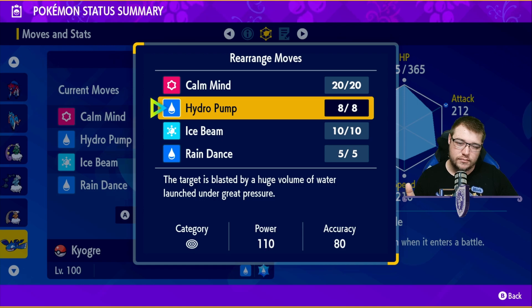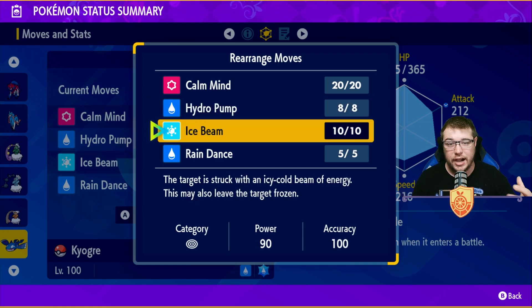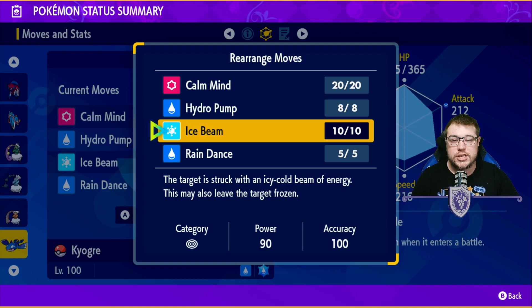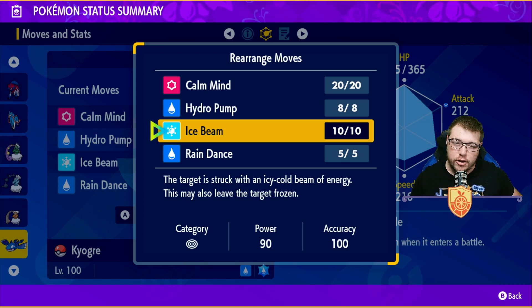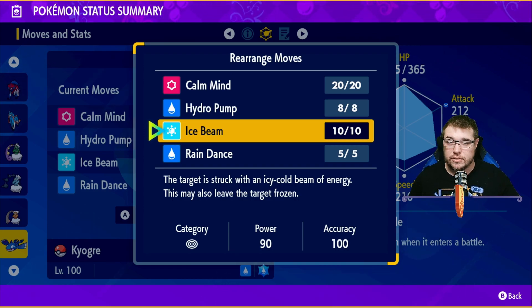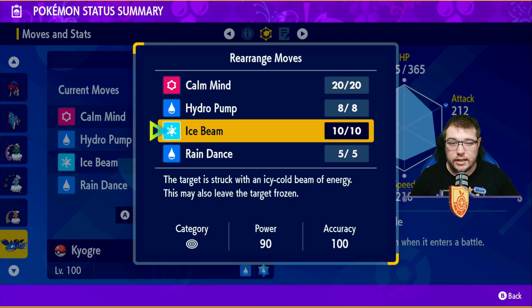Our last move is going to be Ice Beam. Ice Beam is a pretty solid coverage move — you have lots of options here, but Ice Beam is a more relevant one. You could go with Thunder or Thunderbolt — Thunder is 100% accurate in the rain, so you can't miss, very strong electric tech. Ice Beam is going to be the coverage move if you want to go for grass Tera Raids. He also gets Aqua Ring, Helping Hand, and Thunder Wave, so he has a very good move pool if you want to swap something out.